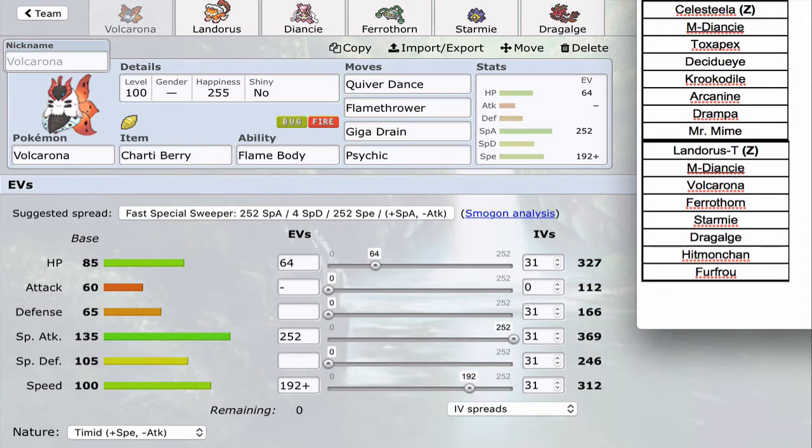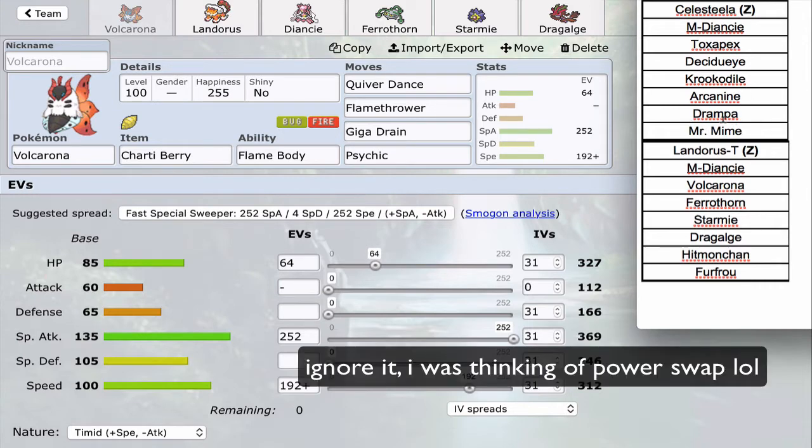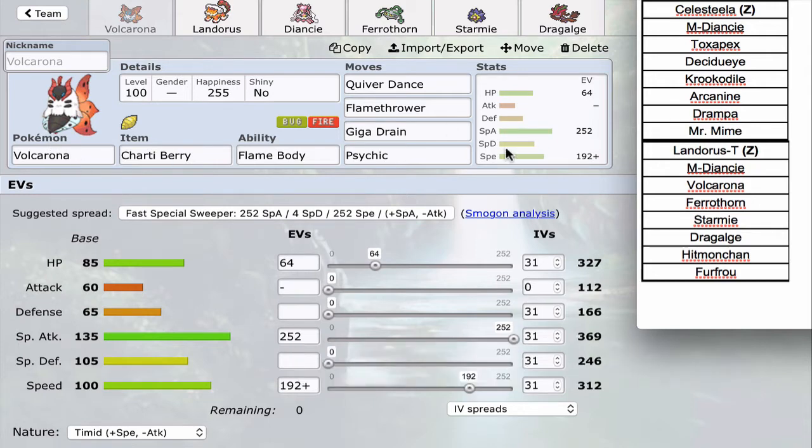We are back with our matchup against RizzyPow, who is in the NPL Majors and was in my pool for Summer Showdown. He has a pretty interesting team of eight. One cool tech I noticed is a potential Sash Heart Swap Mr. Mime that could copy a boost from Volcarona — something I was thinking when I saw this matchup. We're facing another Mega Diancie as well as a Celesteela. Notably, we faced three Celesteelas in our pool.